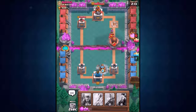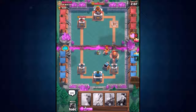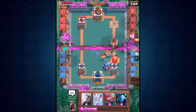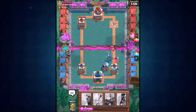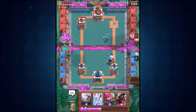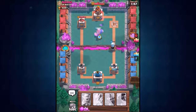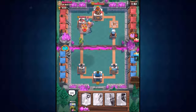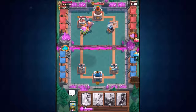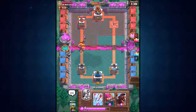The hog rider also takes out the elixir collector — great start. Now we drop in level one Sparky. Sparky is going to take out that giant pretty quickly. He's got barbarians coming in — let's see if Sparky can take them out. Can Sparky get a shot off onto the hog rider? Yes — Sparky takes out the hog and is still alive! A Sparky push is coming on the right side.